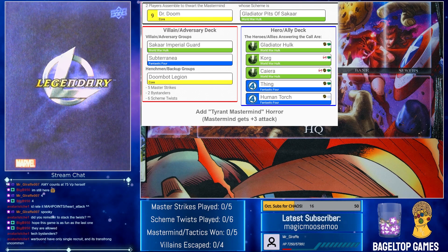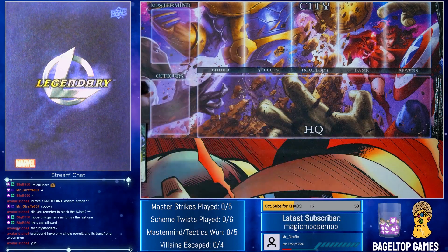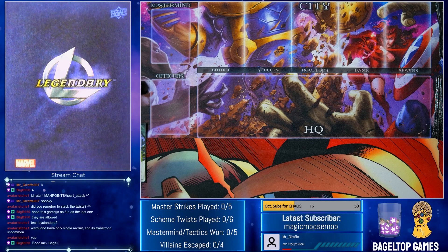Warbound only have a single recruit card and it's a transforming uncommon. So you're telling me that Gladiator Hulk, Korg, and Kaira only have one recruit card amongst all of them? I mean, I have officers as an option. But Thing and Torch have recruit, so I'm probably going to go Gladiator Hulk and Human Torch on one side. That means I can put Thing on the other and then both sides will have recruit. But the scheme is going to mess me up.